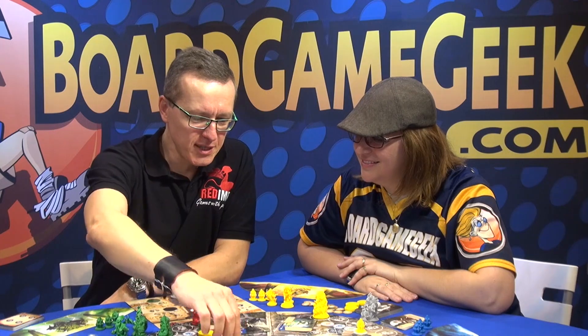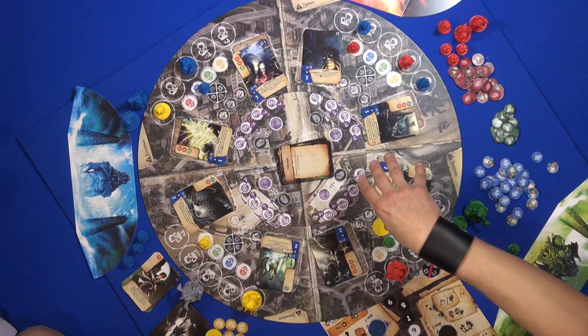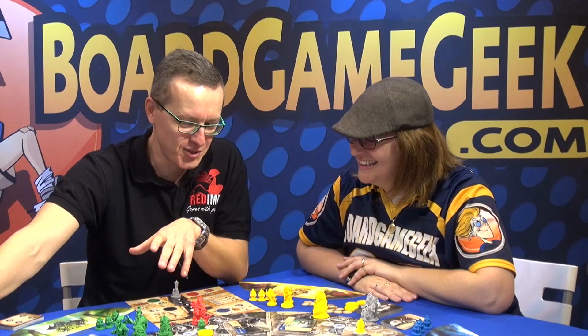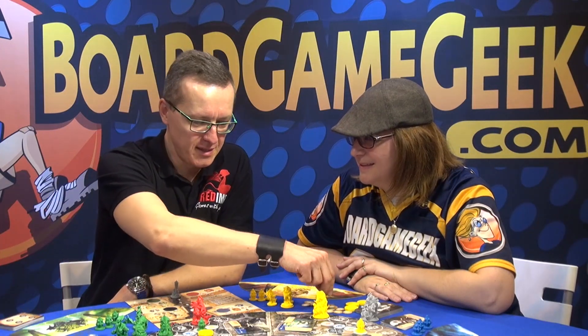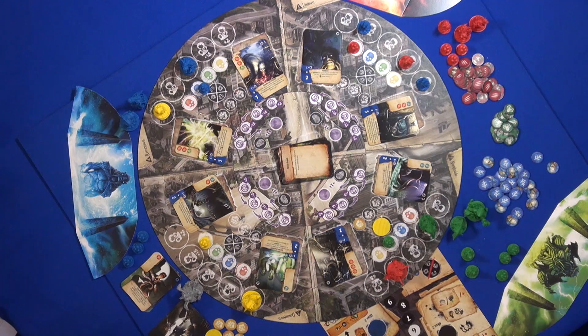You start with some level of sanity in each district. There will be investigators which move around the board and increase the level of sanity — they are helping the poor citizens to survive. But you, as a cultist, want to make them insane. So you do all possible actions to dominate the district, putting your insanity there. This will give you winning points at the end. It's a nice spin — rather than trying to preserve your sanity, it's the other way around.